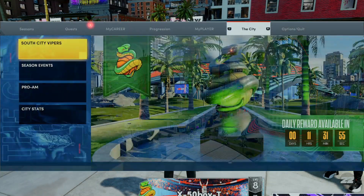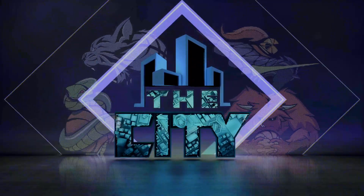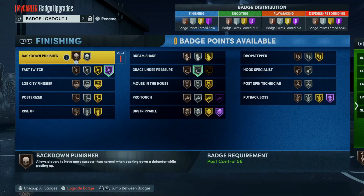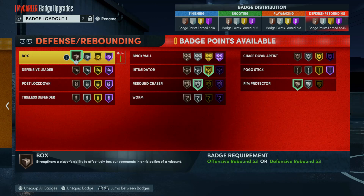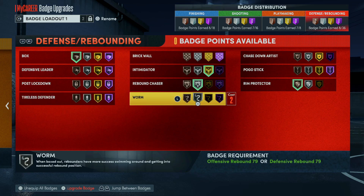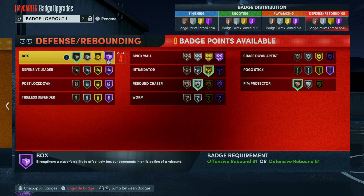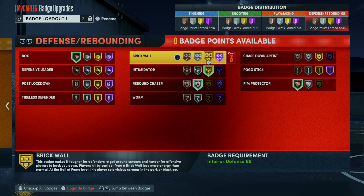Now we're going over the big man badges to help our fellow big men know what works and what doesn't. Box is a somewhat useful badge — it does help if you can box out people. It mainly counteracts Worm. But if somebody has Worm on a higher level than your Box, you'll be able to tell. So Box is considered somewhat useful.